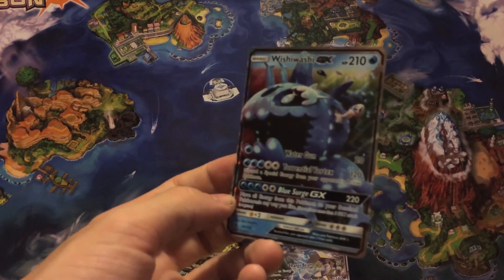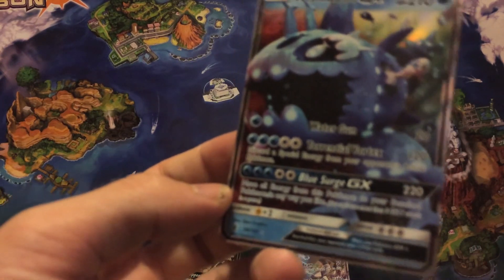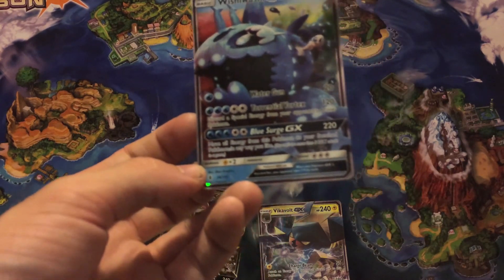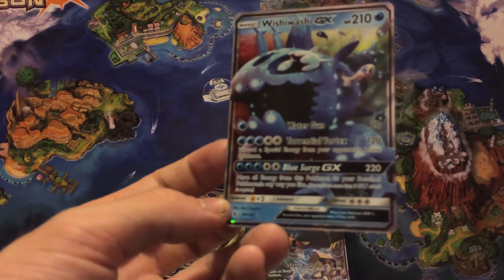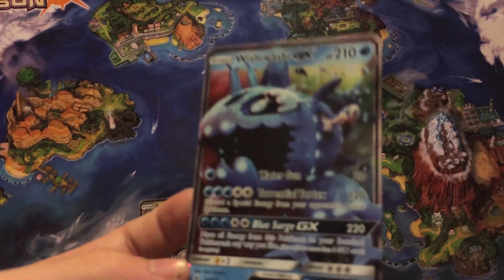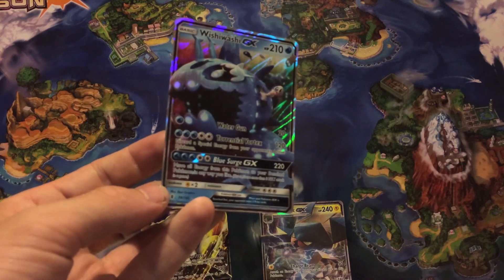Wishiwashi GX is a pretty sweet card to play with a Wailord GX or EX, because his GX move here is: move all energy from this Pokemon to your bench Pokemon in any way you like, so you can take all your energy cards and move them around after you use that move. Obviously that leaves him with nothing afterwards, so make sure you use it wisely. But if you're running a water deck, you'd be able to switch in and out once you put on a new water energy.